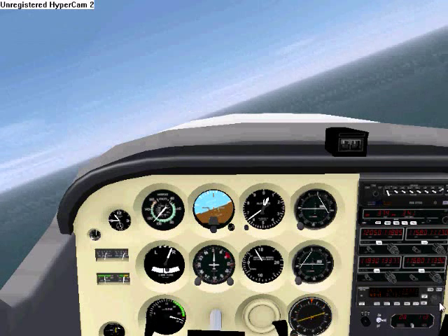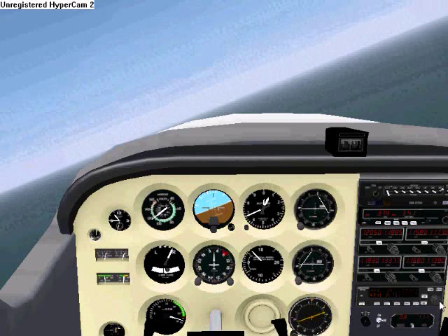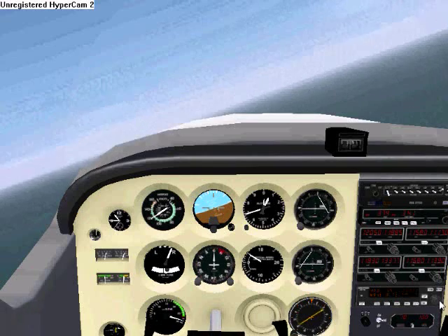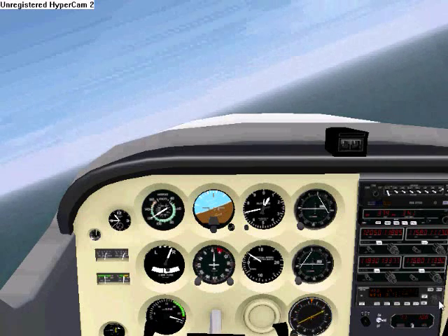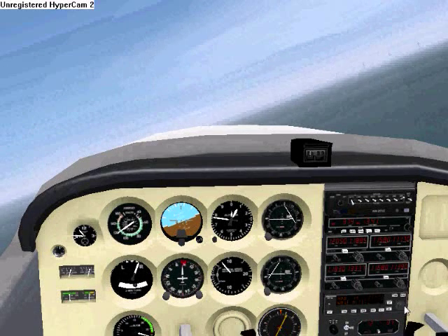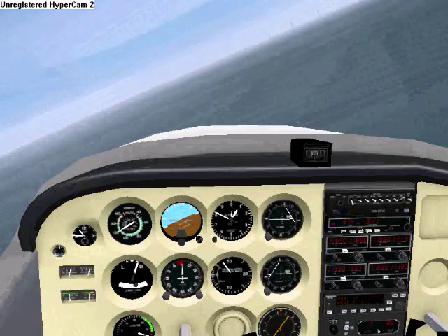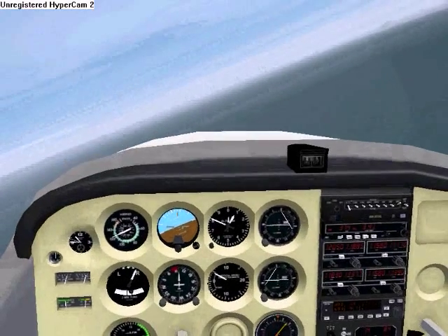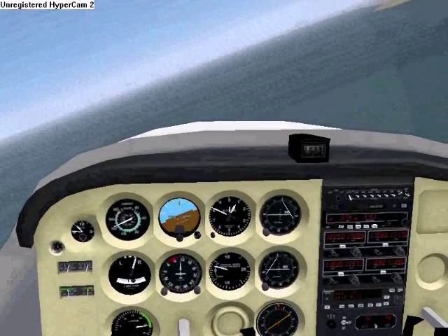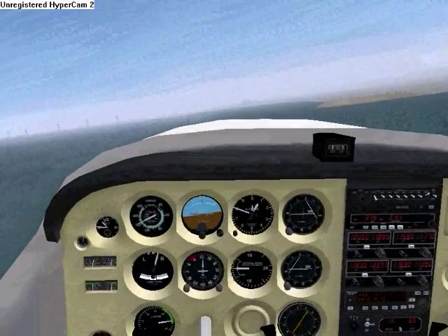I'm going to set this up for autopilot, using the knob here and using the middle mouse button — I'm increasing the altitude setting. I'm going to set it for 2,500 feet, which is just barely high enough. It's white. And you can throttle it down a little so as not to get your RPMs too high.